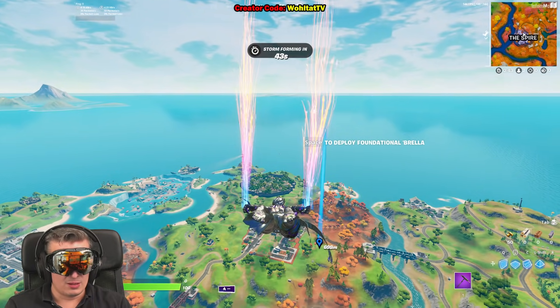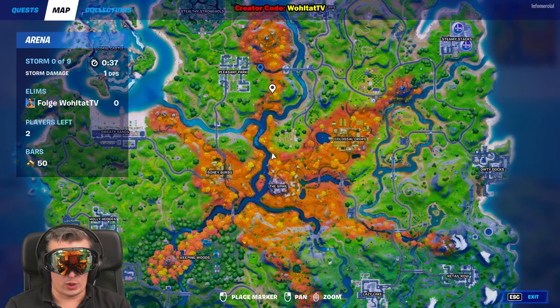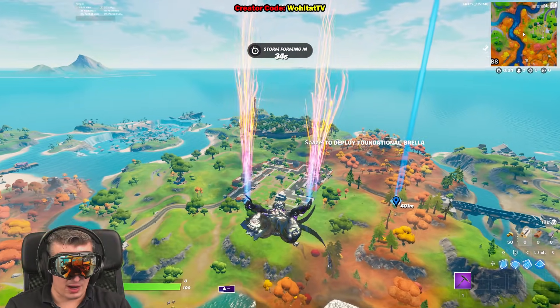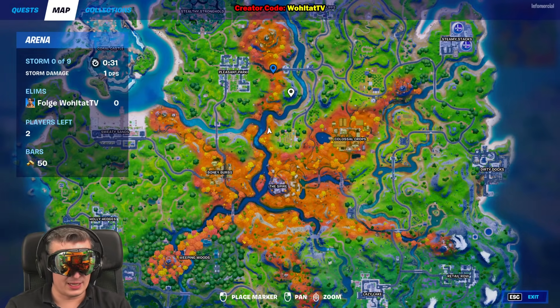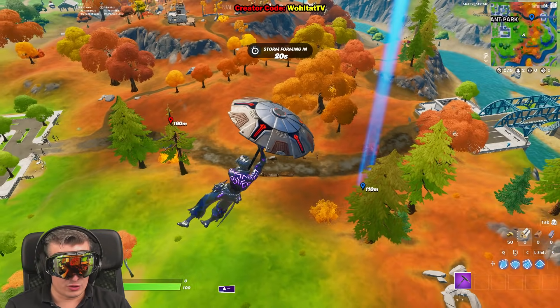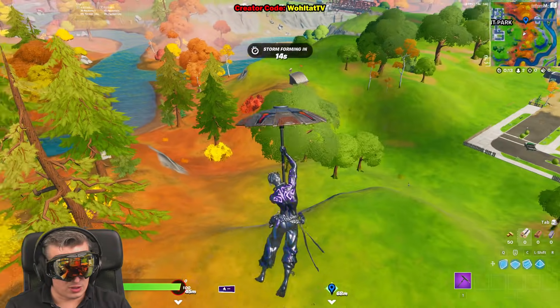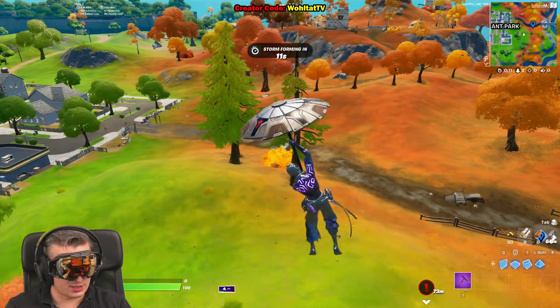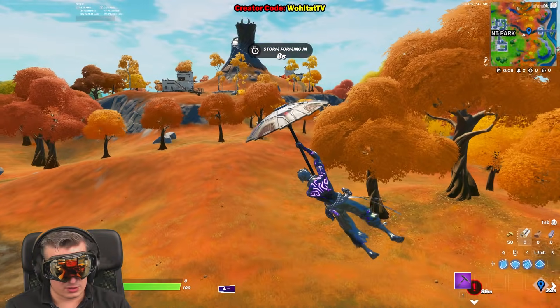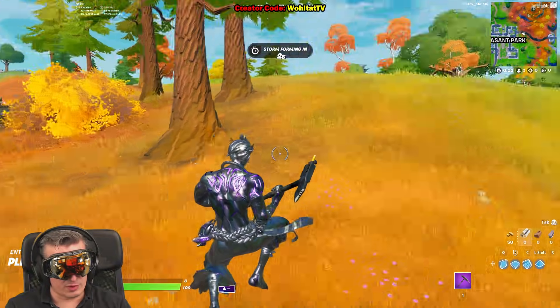The best location to find chickens in Fortnite is definitely Pleasant Park. There's no place where you find more chickens in a small area without walking around searching for minutes. They can be in the area between the bridge and Pleasant Park, on both the upside and downside. When you're flying in, already look for the white spots - there's a chicken over here!